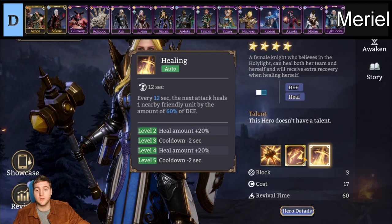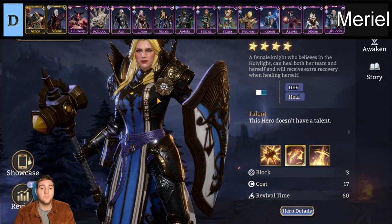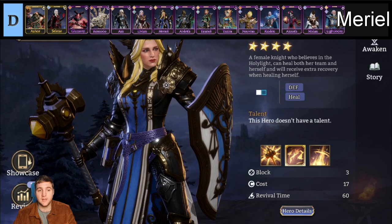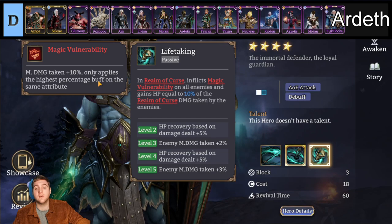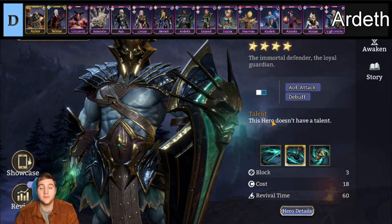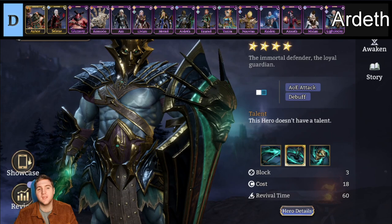Next we have Mariel, a Watcher defender who scales on defense and has the ability to heal allies as well. She's pretty decent. I like the healing and the scaling on defense. I prefer Livian personally for the stun and self-heal, but Mariel is also a very good defender. She is only D tier because she is a defender and you don't need to go crazy with defenders in this game. After that we have Ardeth, an Esotericist faction defender. His magic damage reduction is very useful, especially for Gear Raid 1. He does some damage, which is nice, and has some self-sustain. The best defenders are ones that do more than just survive, so Ardeth is a decent option.